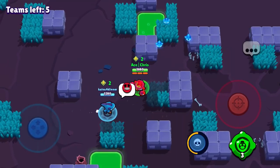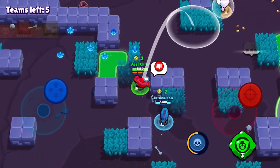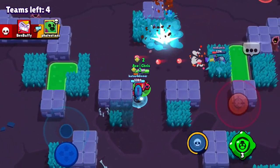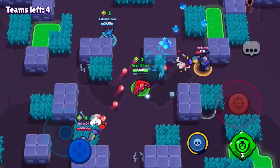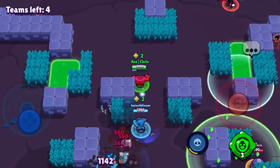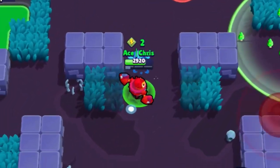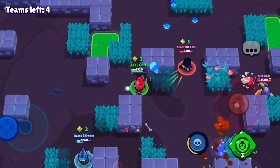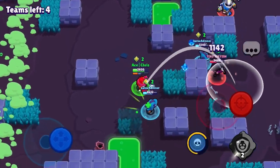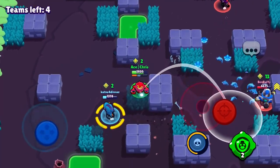Me and my Shelly and Leon teammates are just waiting. We see the Rico is revived over there, so I try to throw some Tick mines and get two hits. I dodge all the bullets and put down the Tick head — I think it hit. There's a BB who gets way too close, so I use the gadget and knock him back. That is the power of this gadget — you can just knock him back and get away.